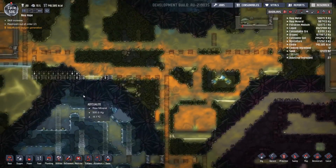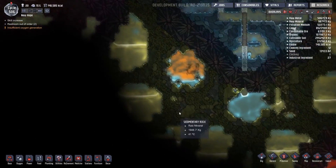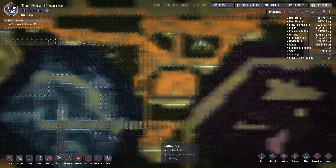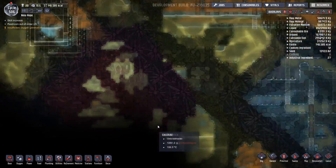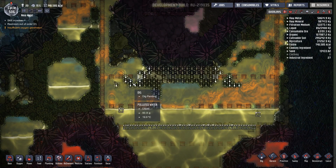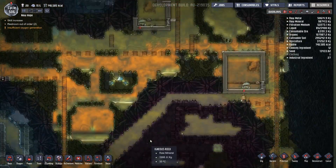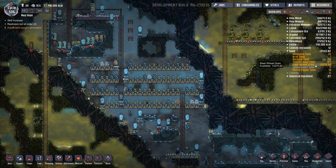Interestingly enough, I thought I only had three geysers - it turns out I found two more geysers because I just spotted that one on the last step. So the amount of geysers this base has given is unbelievable. We've also dug out this section here to try and give us some efficient storage for all our polluted water. Our food is looking really happy - we're at 13,000 sleet wheat grains, which is really really good.